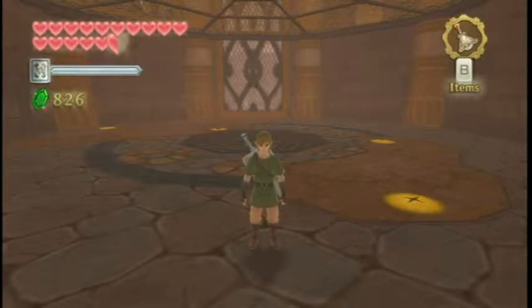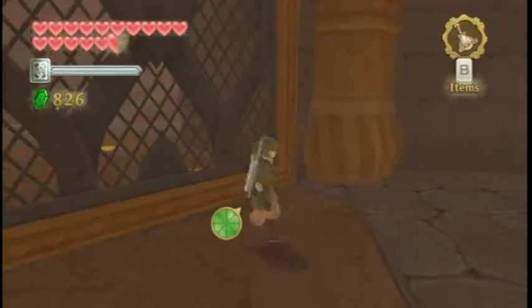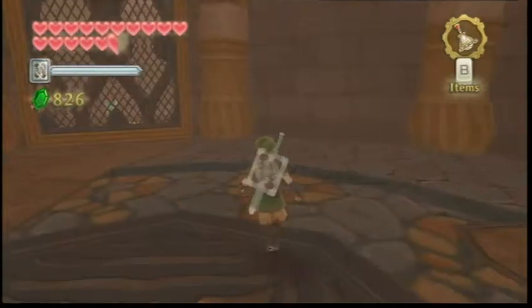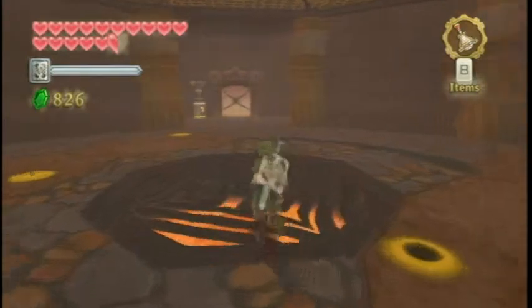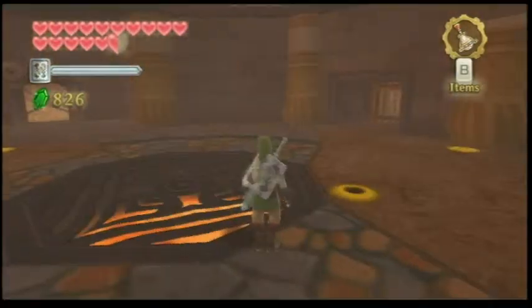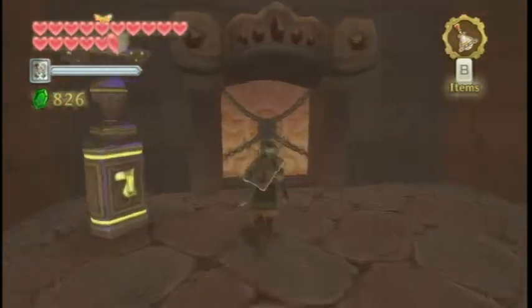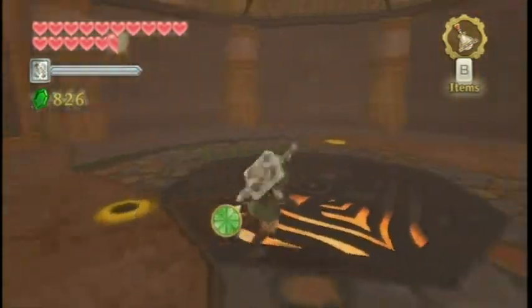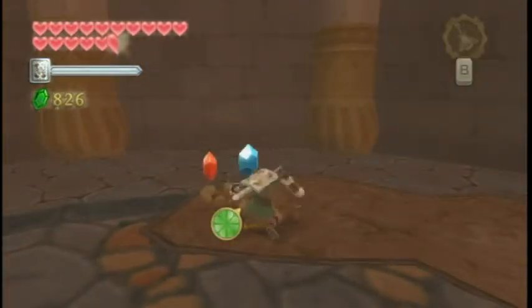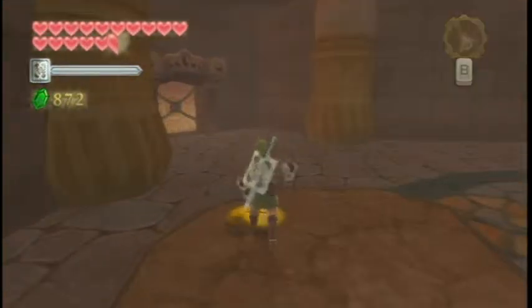Hey everybody, welcome back to another Let's Play Skyward Sword! In the last episode we got the magma mitts after fighting the Magmanos — I believe that's what they're called — and saving the magma that was in there, I think that was Lead. Anyway, in this episode, right before we ended last time we came into this room, so our goal is to get through this locked door. What the magma mitts do is allow us to burrow underground, so let's check some of these dig spots and see if we can burrow underground to find a secret.